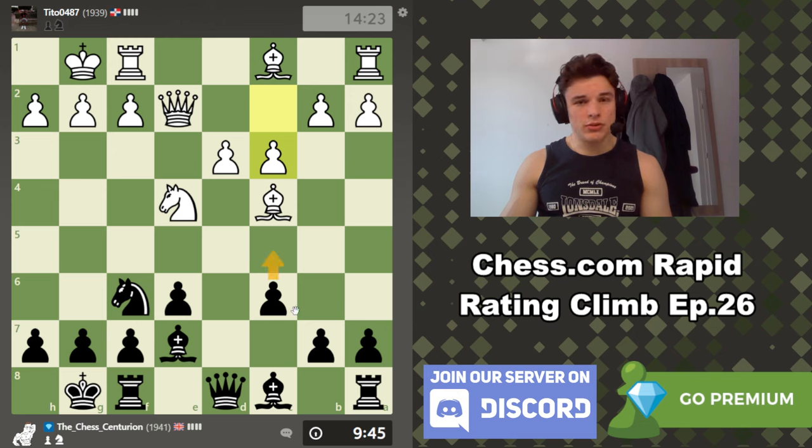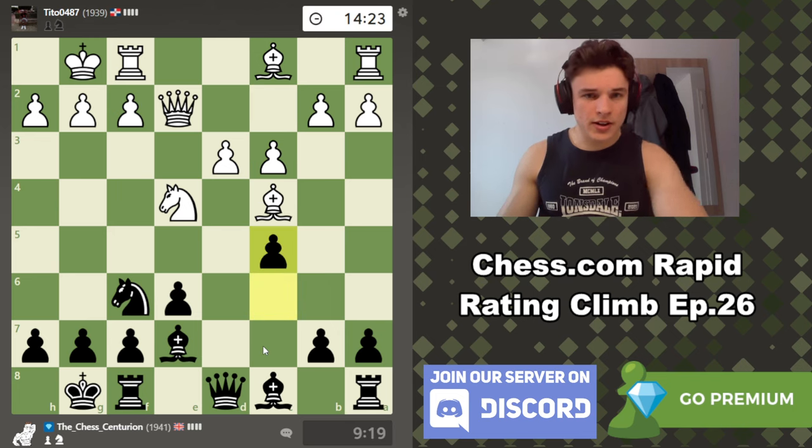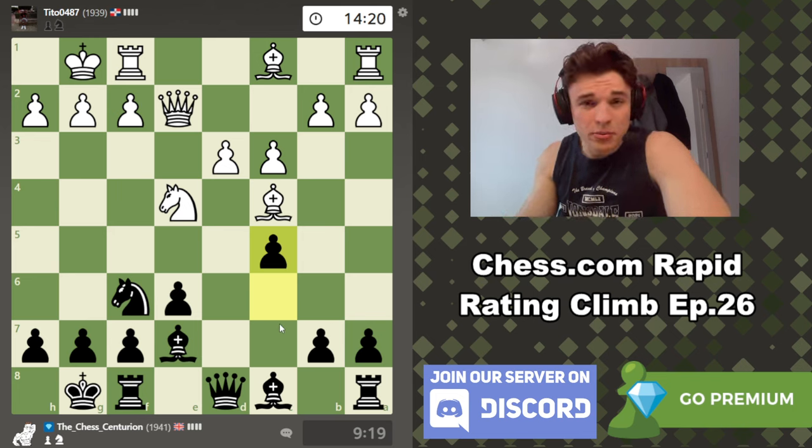c5, I really want to play now, just to stop d4. Because now he's played c3, he's weakened the d3 square, and he's trying to play d4. c5 also helps to prepare the idea of a6, b5, bishop b7. c5 is a typical Caro-Kann move anyway — when you have pawns on c6 and e6, typically one of them will push up, normally to challenge a pawn on d4. Let's play c5 — I think that's a very principled move, just taking space in the centre.